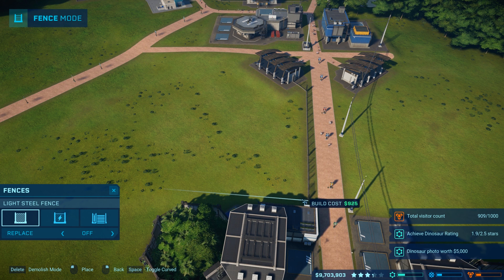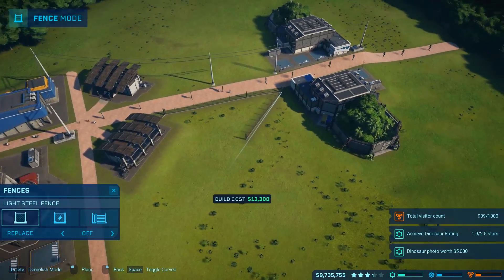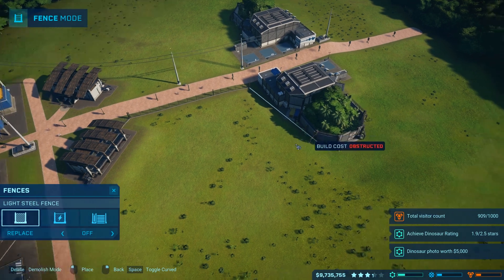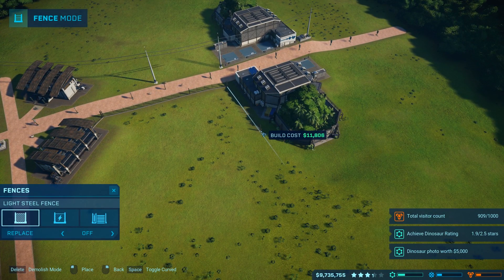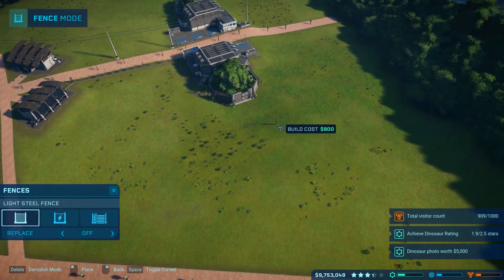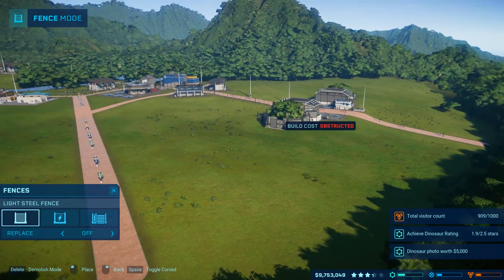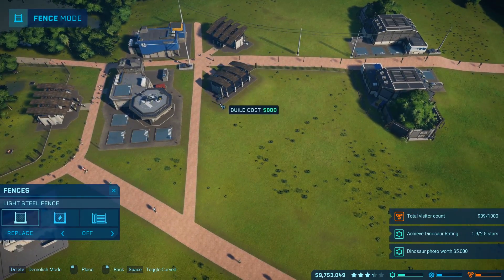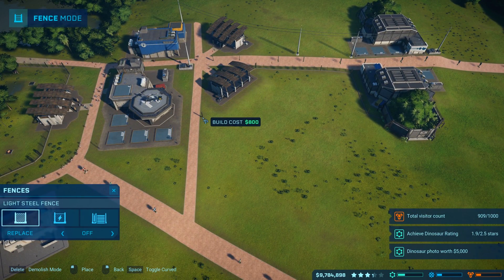So that goes out like that. I want to make sure it's nice and square. There we go — that works. That'll be a good enclosure. So yeah, this is going to be full of carnivores. We need to get some water in here, do some decorating. I'm going to go ahead and get everything fenced in and then we'll be back.